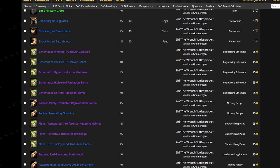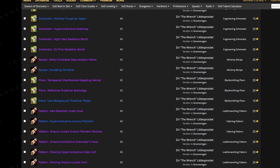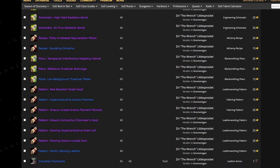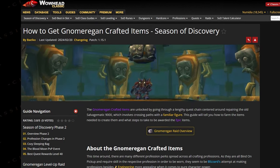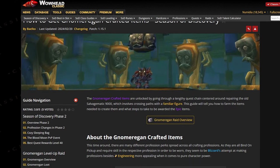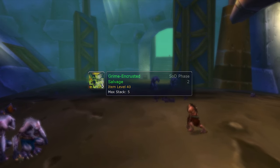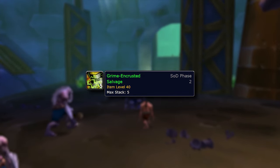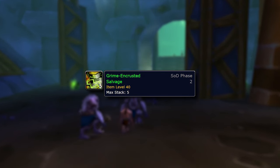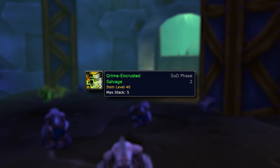As mentioned earlier, there are a bunch of new craftable profession items behind a pretty enormous quest chain that starts in Gnomeregan. Starting it can be a little bit confusing, so I'm just going to go through that real quick. During a Gnome run, make sure you get a Grime Encrusted Salvage, or buy one as they are tradable. You turn this in at the Salvagematic 9000 in the Clean Zone, and a new quest will pop up from the nearby gnome, Ziri the Wrench.